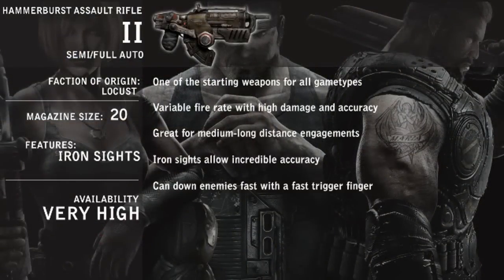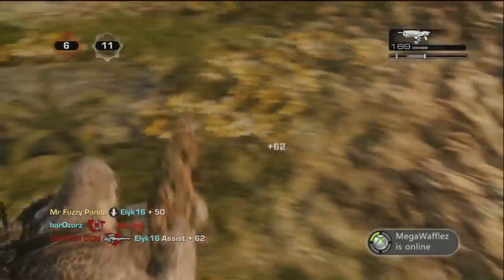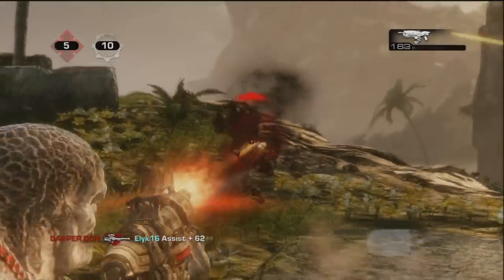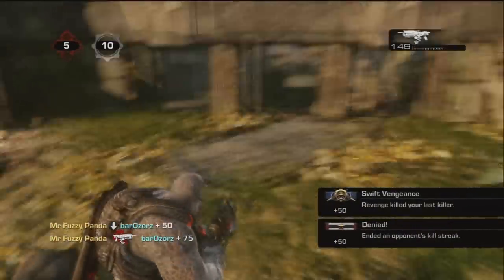With the variable firing rate, there is massive potential for damage. With a fast enough trigger finger and accuracy, you can down a player surprisingly quickly in a matter of seconds. This also helps the Hammer Burst in close ranges. Given enough space, you can stand still while firing to greatly increase your accuracy and destroy your opponent.